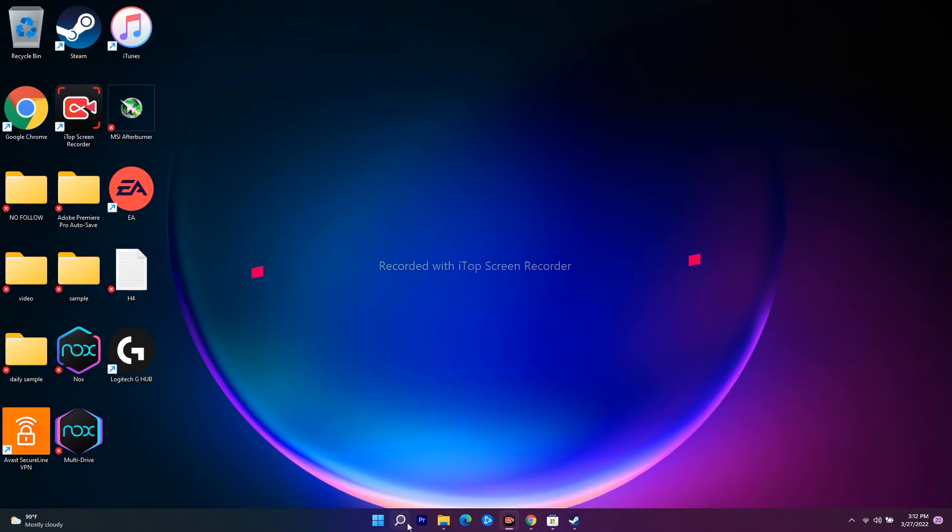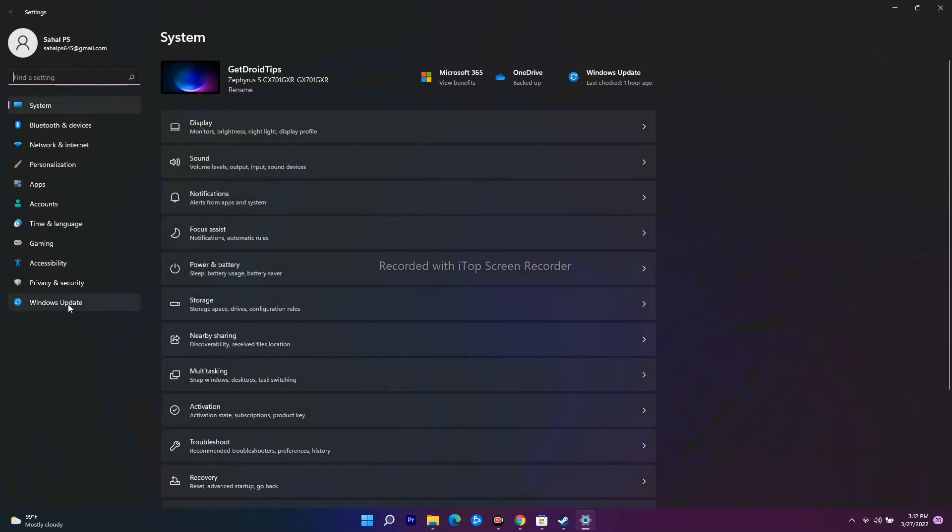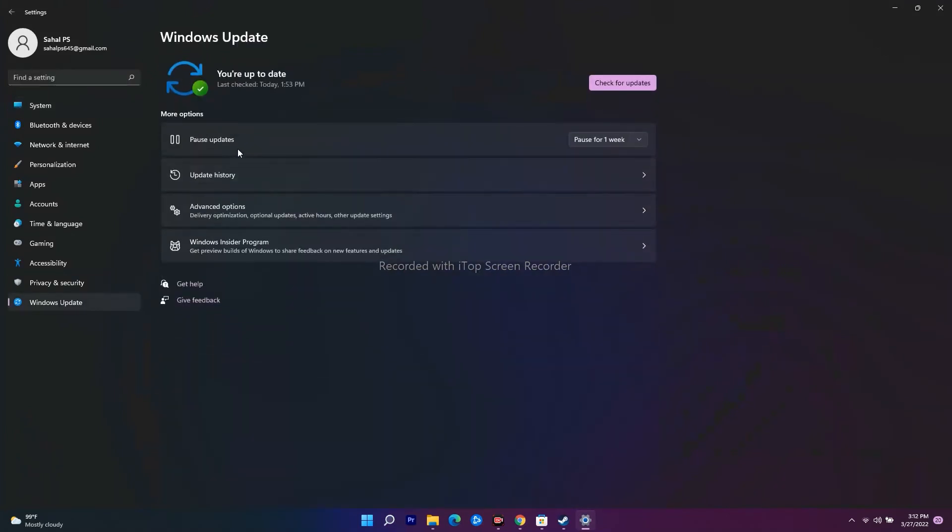The next step is to update your Windows, which is very important. Go to Settings, then navigate to Windows Update at the bottom. Click on 'Check for Updates' and wait a couple of minutes. If any updates are available, just install them and most probably the issue should be resolved.